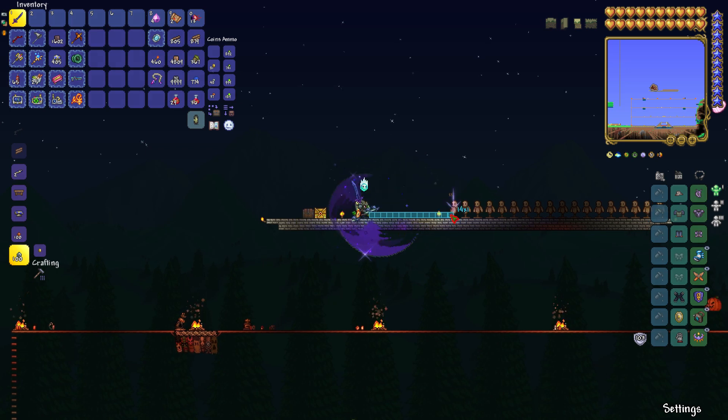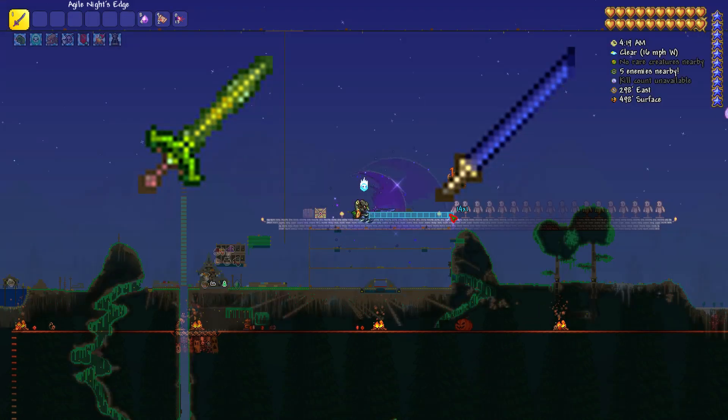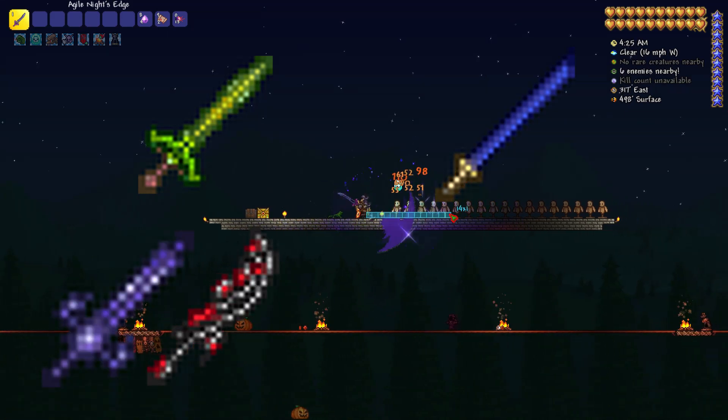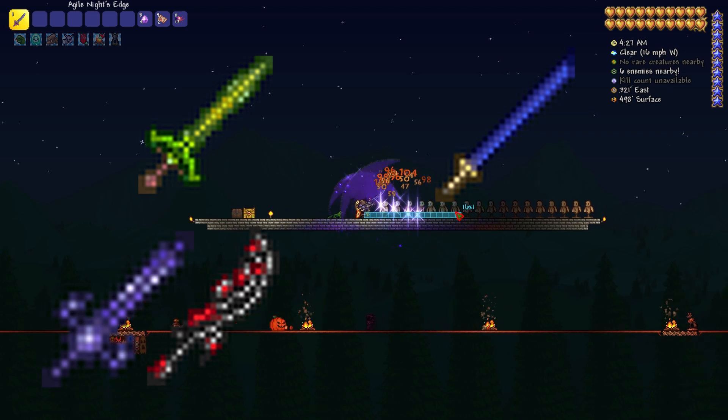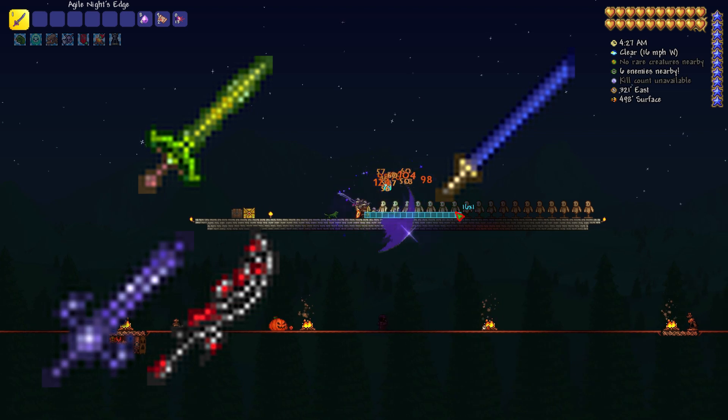The first sword is the Blade of Grass, which is crafted using stingers, vines, and jungle spores found in the underground jungle. The next sword is the Muramasa, which is found in gold chests in the dungeon after defeating Skeletron. The third sword is either the Light's Bane or the Blood Butcherer, which is crafted using bars dropped from the Eye of Cthulhu. The bars you get depend on which evil biome you chose when making your world.